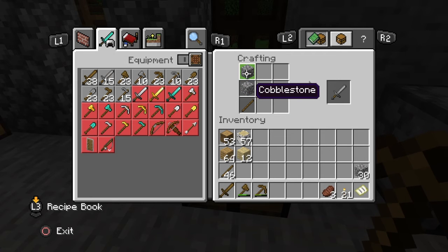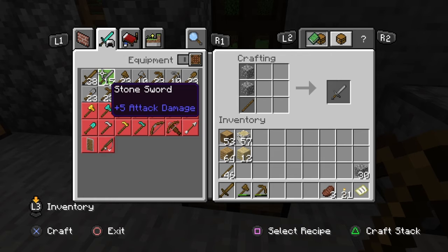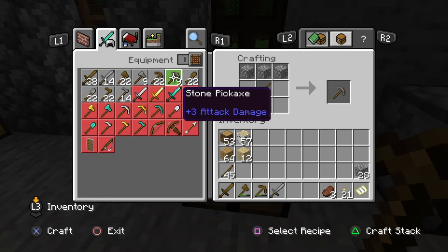So what we'll do is we'll upgrade our sword. This has a better attack on it. And we'll also go in and upgrade our pickaxe.